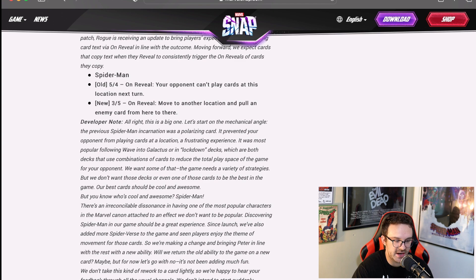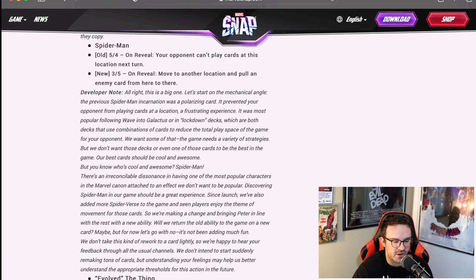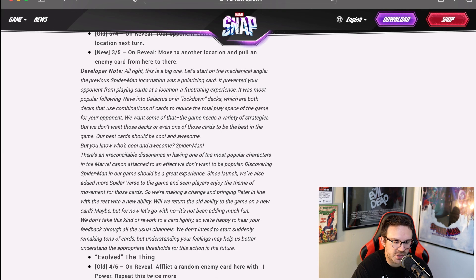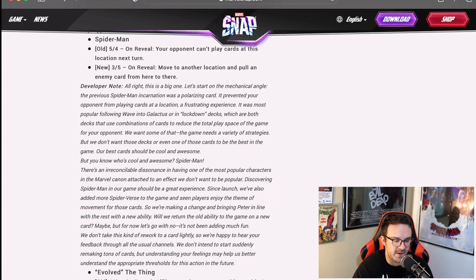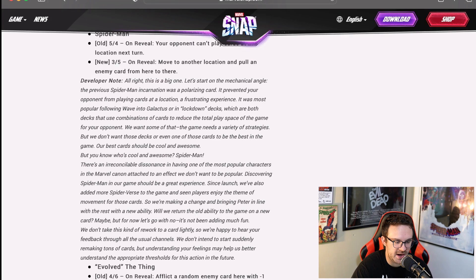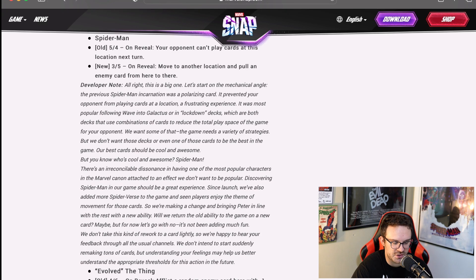The one I was most impressed with was Spider-Man. Before, his cost and power was five over four with an on reveal ability — your opponent can't play cards at this location next turn. That can be helpful if you want to use it on turn five to quickly block a location so they can't play there and you automatically win that side. But they did change it. Now the cost and power is three over five with an on reveal ability: move to another location and pull an enemy card from here to there. I don't know if it's going to be quite as helpful as before, because usually I use Spider-Man as a last resort to block a location on the last play. But with this, if you have a good move deck, you'll be moving back and forth all over the place, which will be pretty cool. I do appreciate the change in cost and power — the old stats just weren't good enough, especially for such an iconic character.